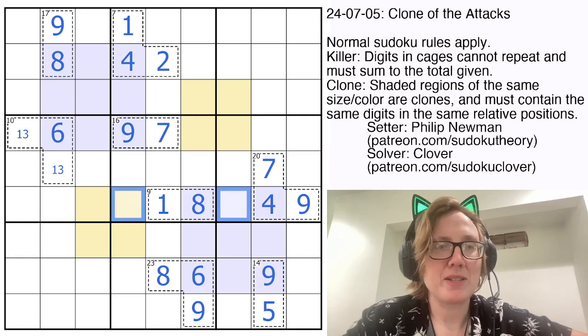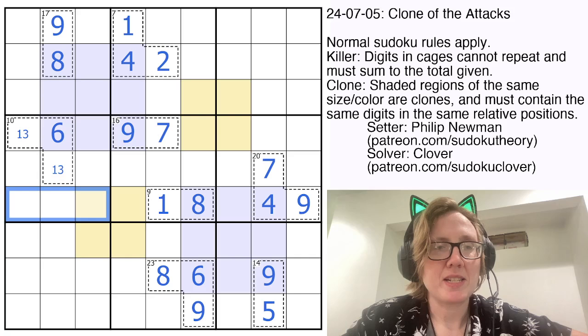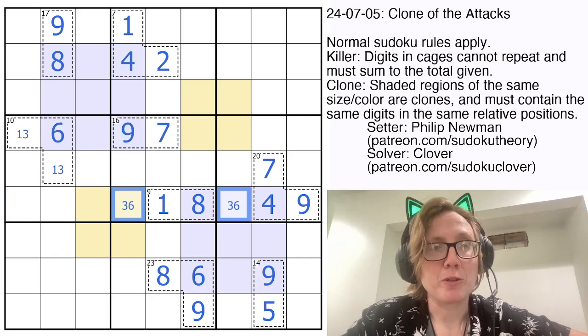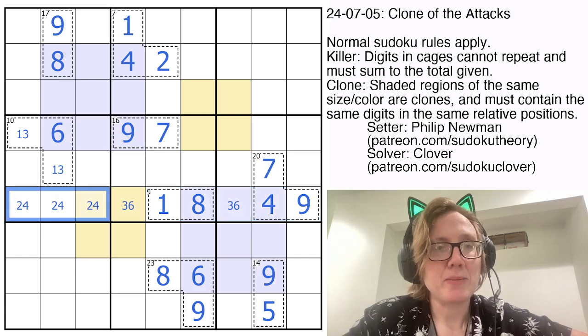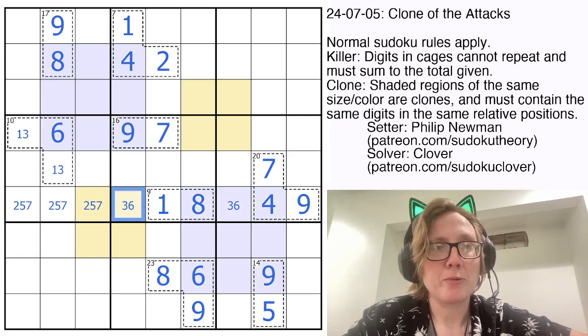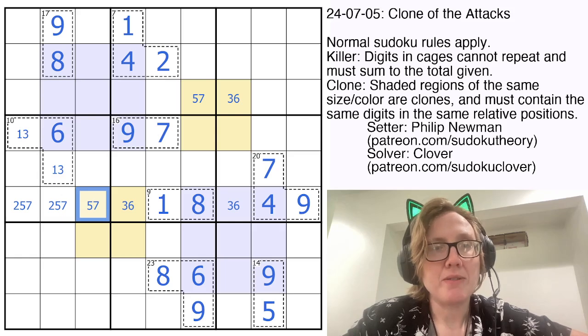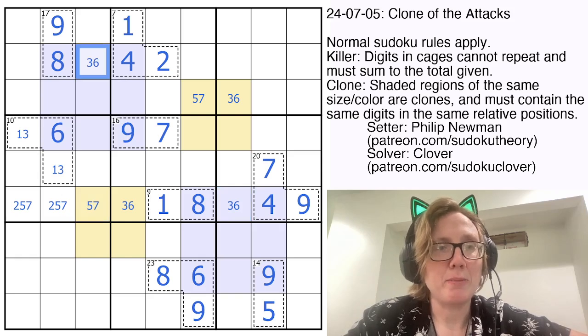When I test-solved this, the first thing that stood out is that we have a 3 and a 6 in this region, so I can't place 3 or 6 in any of these cells. These two cells in row 6 have to be 3 and 6 — there's nowhere else to put them in the row. That tells me these three cells will be 2, 5, and 7. That does a few things: I know now that the top right corner of this clone is either 3 or 6, so I'll pencil that in. And I know the top left corner of that clone is 2, 5, or 7 — there's a 2 in that region, so I'll eliminate 2. The top center digit in these large clones is also either a 3 or a 6.